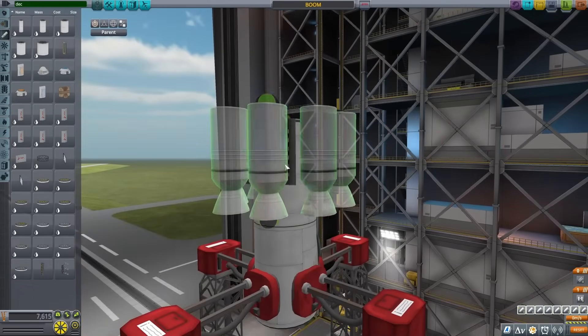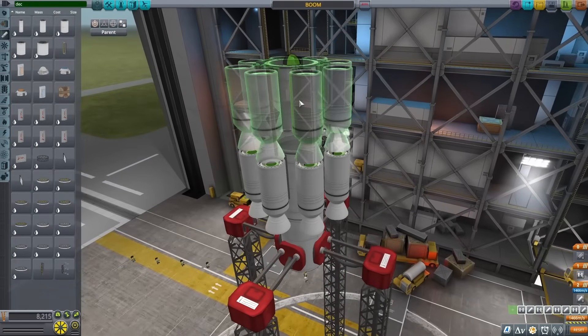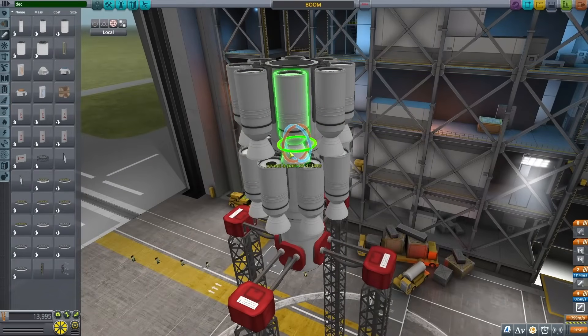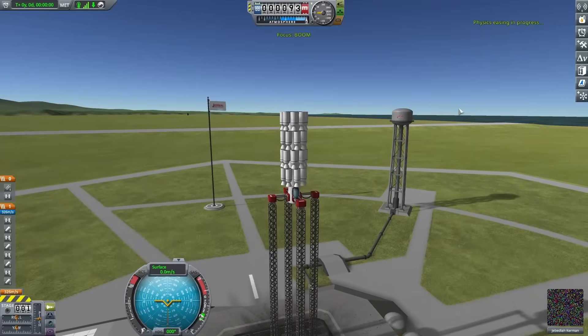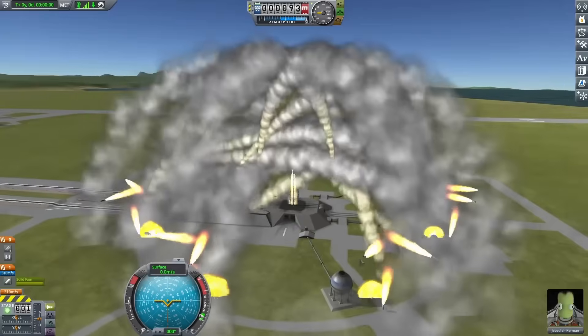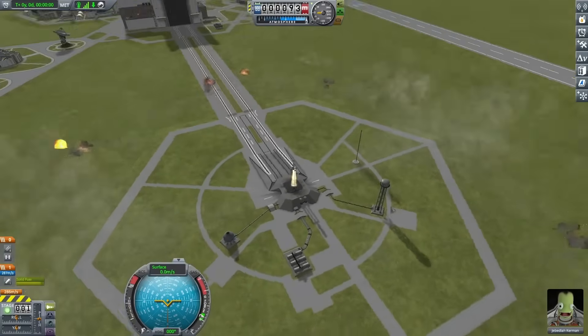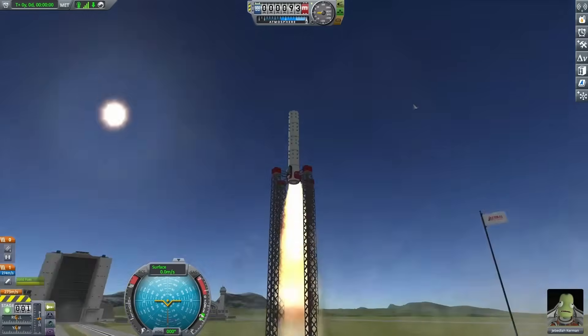I put down the cockpit, surrounded it with some clamps, and put down some decouplers and some tiny boosters. Once I had one of these sections in place, I started copying them on top of each other. It wasn't too bad — I got a lot of rockets going around and there were definitely a lot of explosions, but something about the radius I wasn't happy about.